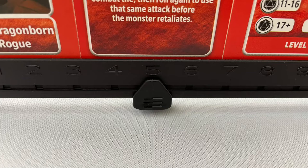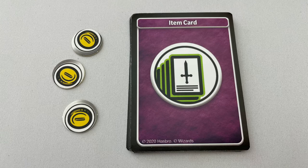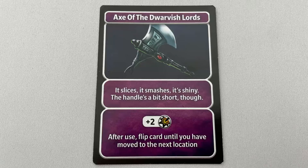Once combat is over, a knocked-out player must trade all of their gold to regain 5 hit points and continue playing. If you don't have any gold, another player can donate 1 piece of gold to save you. The DM distributes gold and item cards listed on the monster to all players on that space. In addition to earning items through combat, you can purchase them outside of combat: pay 3 gold to the supply, draw 3 item cards, and choose 1, shuffling the rest back. Item cards can be used during combat to increase a hero's damage or block a monster's attacks. For example, the Axe of the Dwarvish Lords deals 2 damage, and the Spider Cloak defends against 1 attack.